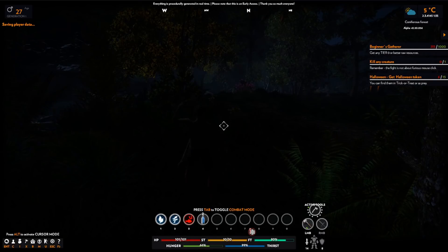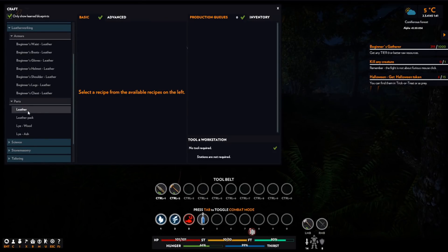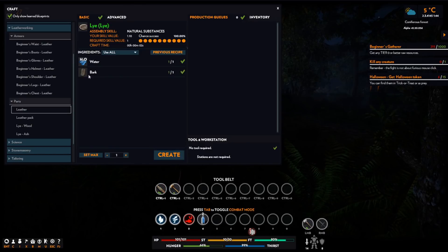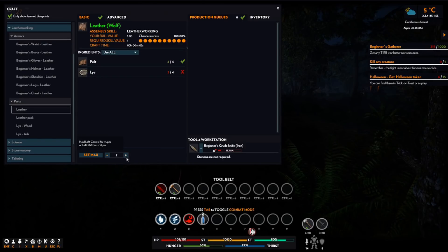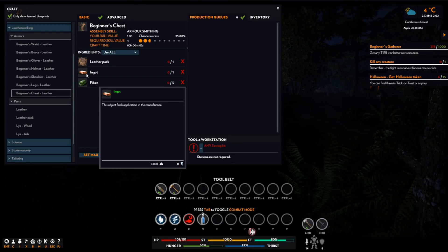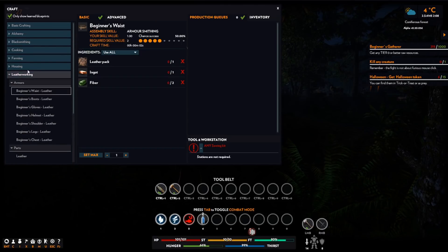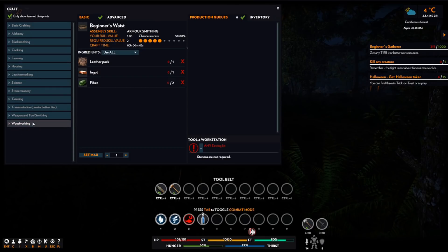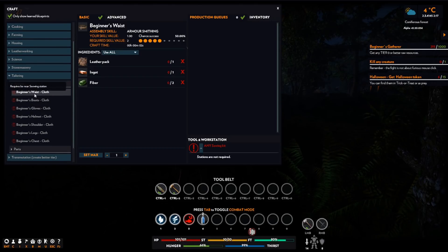Right, so let's see about some leather then. A leather pack is two bits of leather, so I need to make all the lye I can. I feel like I should make a beginner's leather - oh, I'm going to need ingots for that. Can I not make some just leather armor with no iron involved? Oh, I can tailor - must be near a sewing station.